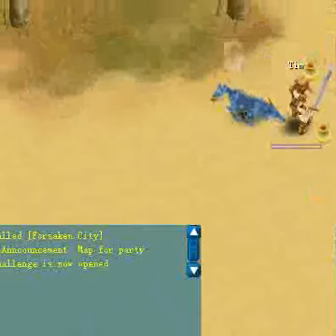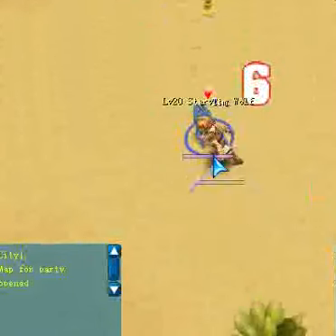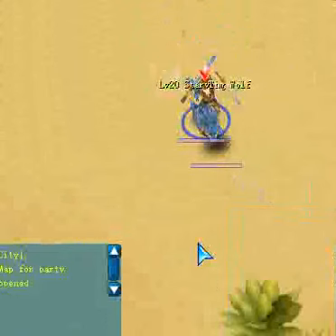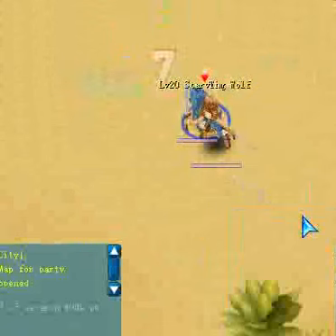I am right now in the game. I'm being attacked by this vicious wolf - he's just like going at my feet. We'll go ahead and take this guy down right here. You can see I got my dual swords, and I'll try to get away from this guy so I can show you some more.